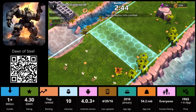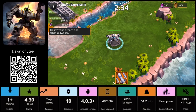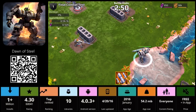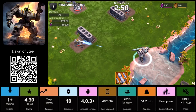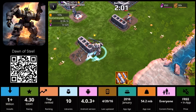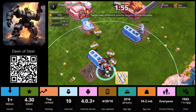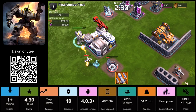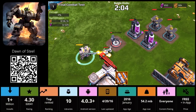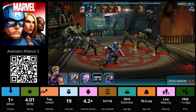We'll start off with Dawn of Steel. In this game you've got your little robot drone and you have to navigate yourself by touching where you want to go and then dragging the screen. You come to other people's bases and you will be attacking. You have to hide behind things so that you don't get killed, and you'll be able to upgrade your guns and get different stuff.